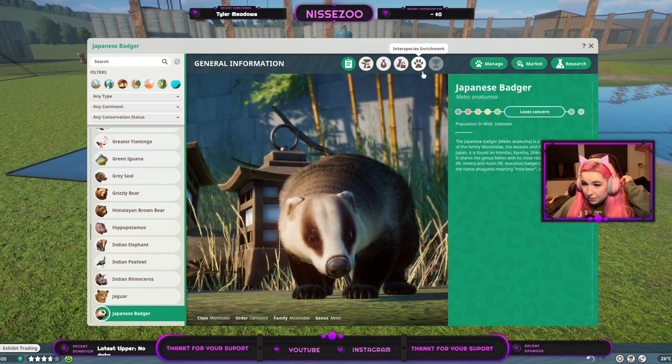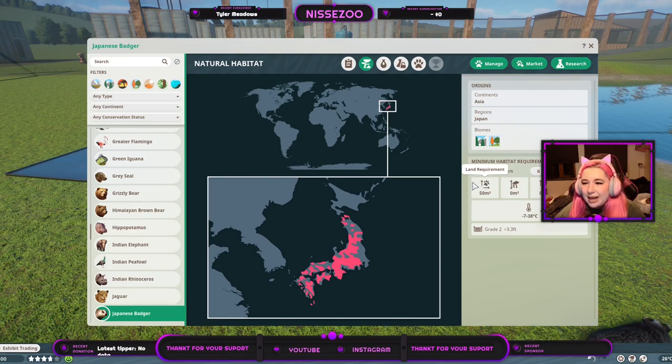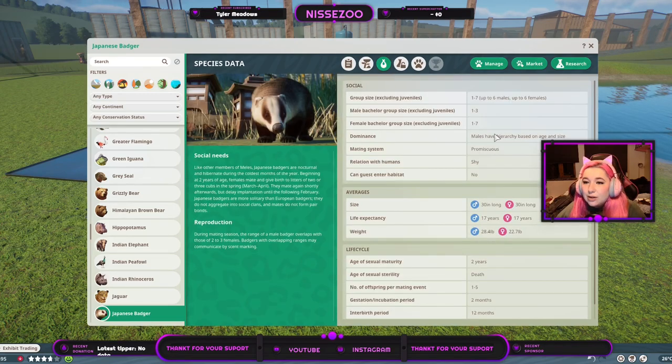They use the same burrow - I did check that. It's a least-concerned animal and the population in the wild is unknown. It lives in Japan in Asia, in the taiga and temperate biome. One animal only needs 50 square meters of land. As you saw, they do swim, and they live from minus 7 to 38 degrees Celsius. They need a grade 2 fence - 3.3 feet, that's a meter.